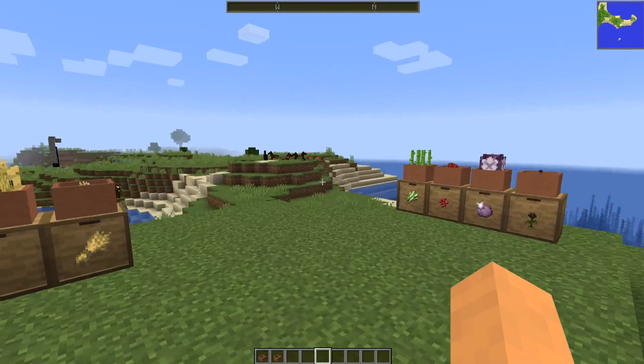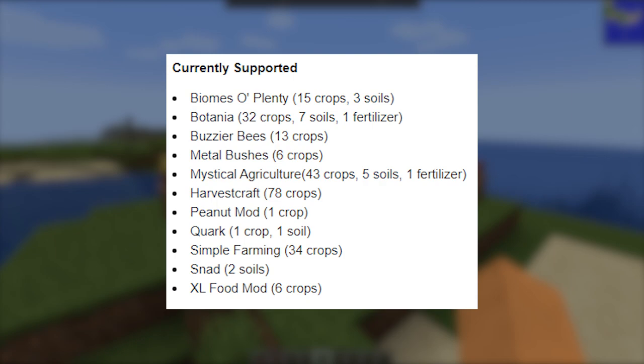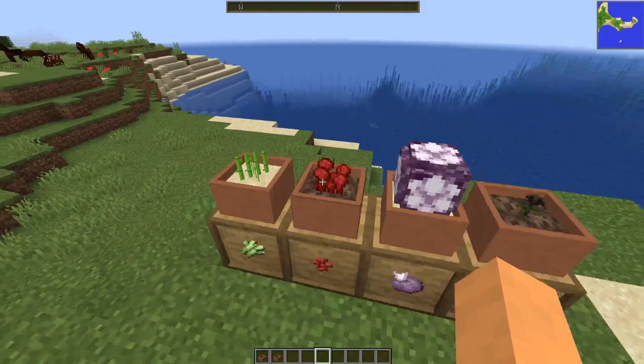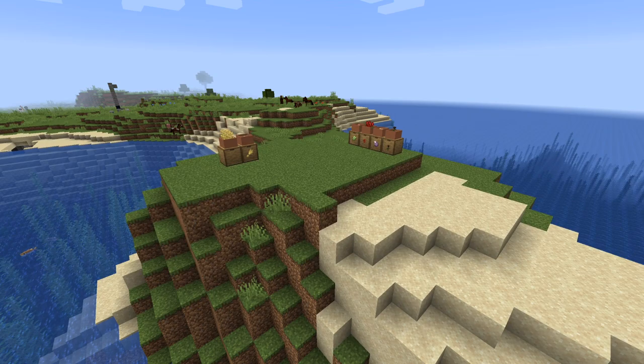It's also worth noting that Botany Pots out of the box has a whole bunch of mods it already supports by default, such as Biomes of Plenty, Botania, Buzzy Bees, Metal Bushes, Harvest Craft, Quark, Simple Farming, and a whole bunch of stuff. It even supports Snad, which is a popular Minecraft mod that basically makes sand grow sugarcane and things like that a lot quicker. So you can put Snad in here instead of sand and grow the sugarcane a lot faster. And supposedly with CraftTweaker, you can add even more crops and soil to the Botany Pots.